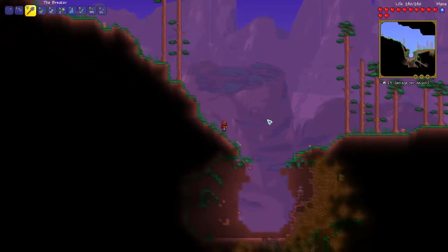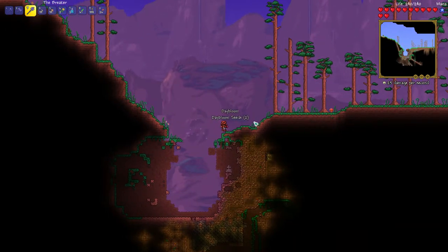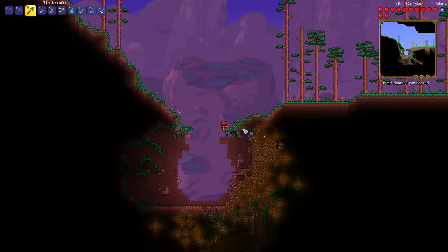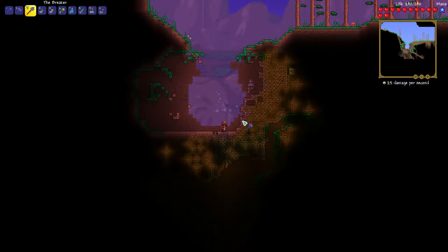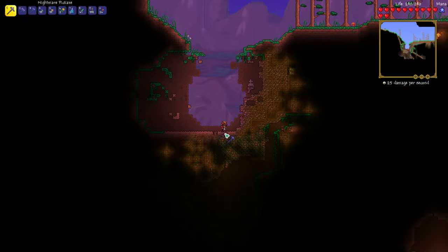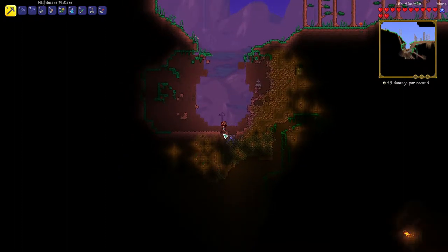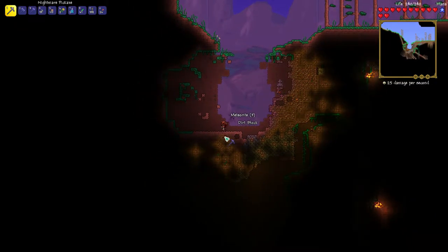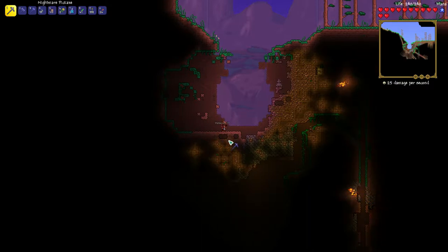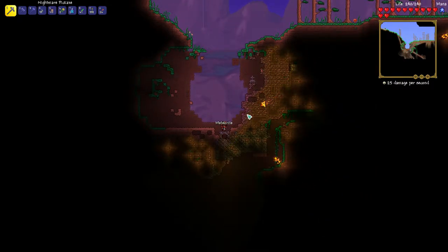Our jungle is going to be on the left side of the world this time. That's probably where we're going to try to go next, because I want to fight the jungle boss before we fight the dungeon boss — mainly because I need some particular upgrades from that boss. Anyway, here's the rest of the meteor. As you can see, I'm actually standing on a meteor block right now and not getting hurt at all — very helpful for mining this stuff, and also helpful when we get down to the Underworld to mine Hellstone.